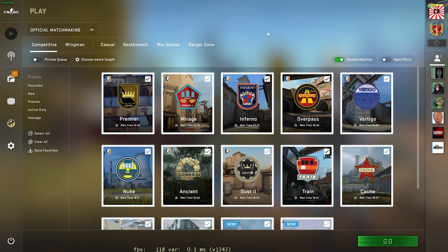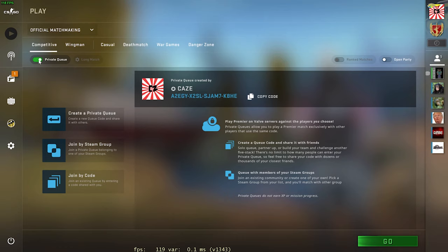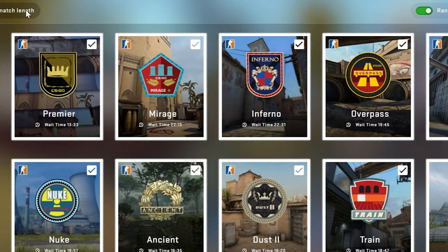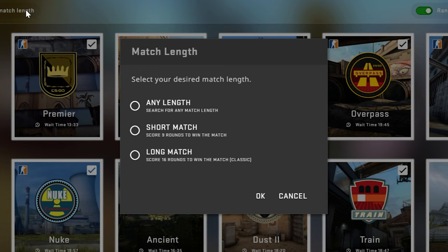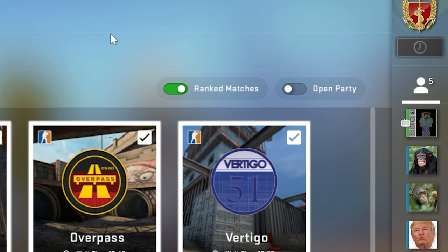Moving over to the play menu — there are a bunch of changes here. You now have the ability to queue for private matches using a toggle switch, following the in-game directions provided. Right next to that toggle, you can also choose your match length, basically choosing how long you want your comp game to be, which is super cool.